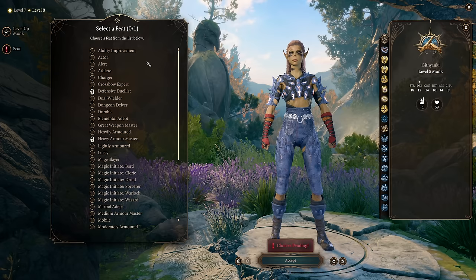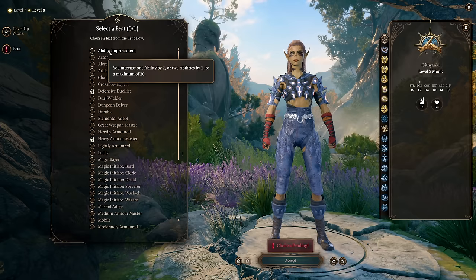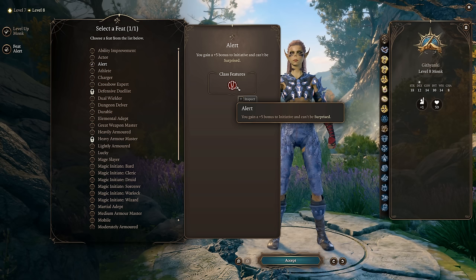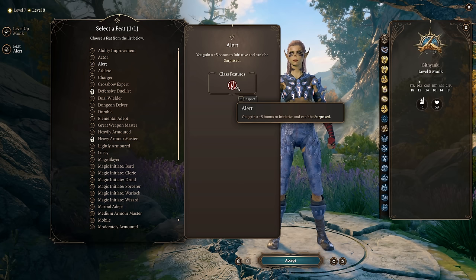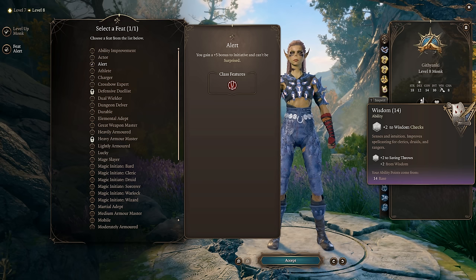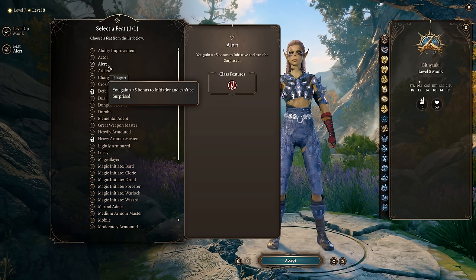At monk level 8 we get another feat. Because we have low initiative, rather than increasing our Strength to 20, we're going to take the Alert feat. Monks are glass cannons whose main role is to pick an enemy and annihilate them before they get to take a turn. Having Alert and going first means you can do that much more reliably, and your relatively low HP and AC matter much less when you act first. If you're on the Strength Elixir build this is still very good, though you could consider increasing Wisdom instead. But Alert is really valuable for monks — especially on honor mode for a burst damage character like this.